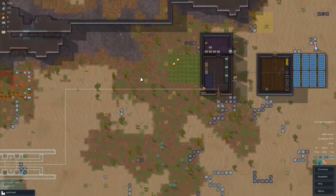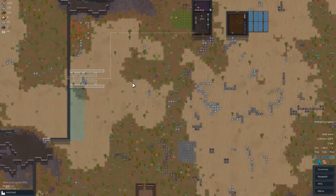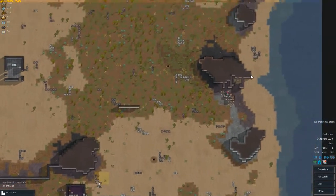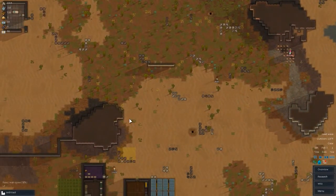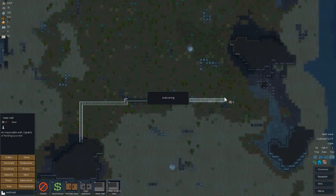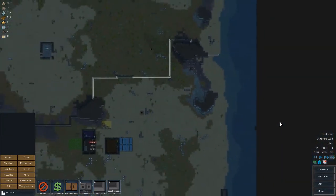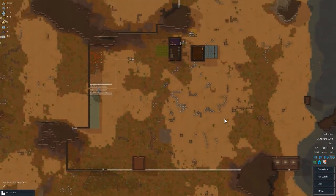If we get really hot out here, at least we have a cold refrigerator room. Hopefully the colonists will know to go in there. We have a lot of steel to work with. I want to make a second exit area for us. Okay, that will be our perimeter — lots of stuff to mine and do. It's going to take a while to finish, but that will be the perimeter wall.